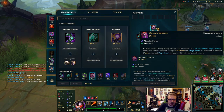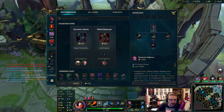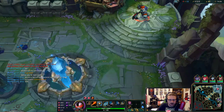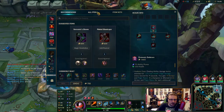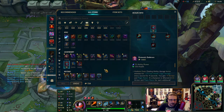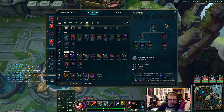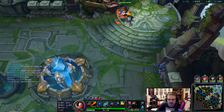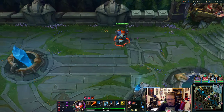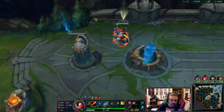You know how I was complaining I didn't have enough money for my item? Forget I said that — we've got our item. I think Rift Maker is actually the best, but for the video we're building Liandry's for the lulz, and then we'll go into a Cosmic Drive or something.